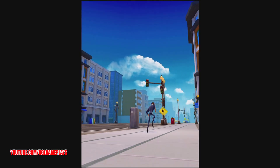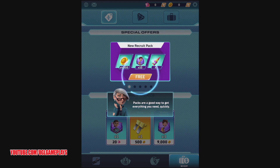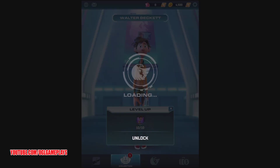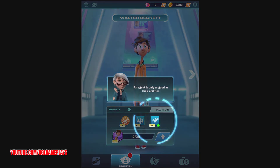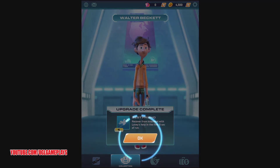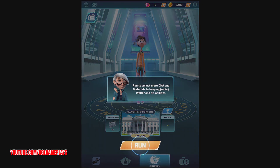The story continues — we need to get Walter ready while Lance investigates the matter further. We get packs for food stuff and free recruits. We can unlock a new character: Walter Beckett! Passive ability: record for knockdown — helpful in the first seconds of the run. Run to collect more DNA and materials to keep upgrading Walter and his abilities.